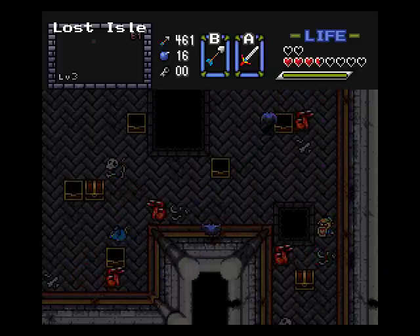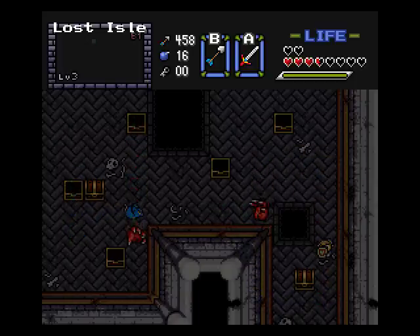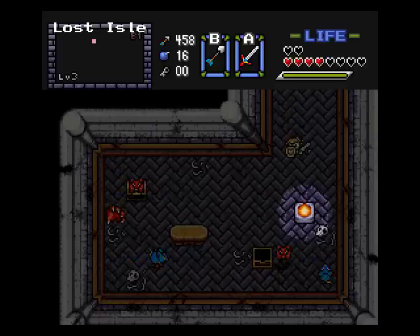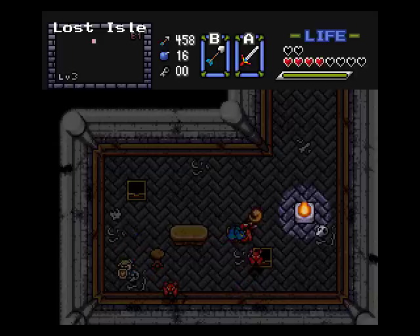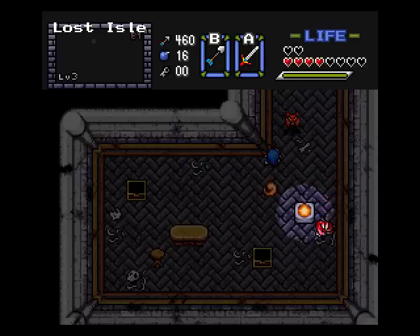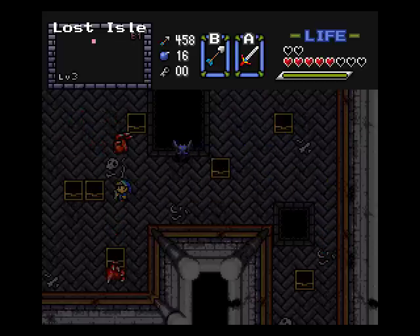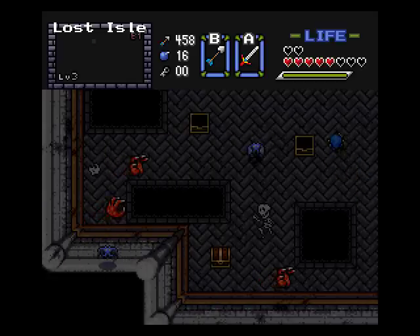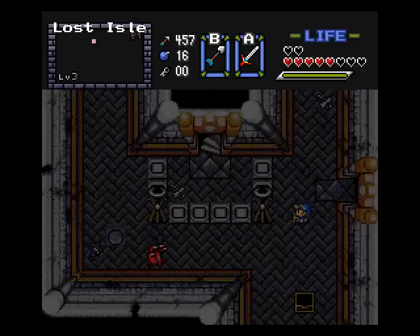No secrets over here. Hearts... okay that treasure chest looks like it has something of interest - just bombs. Can I bomb that lower wall? Nope, nothing here. I'm gonna make my way back up. I'm actually going to make my way through the basement to make sure there are no secret-looking walls. Let me get back to the screen with the last staircase - I will be back here momentarily.